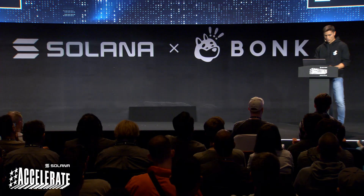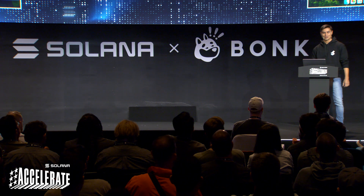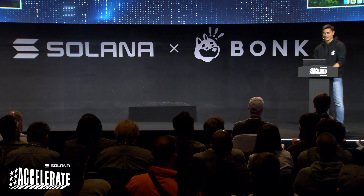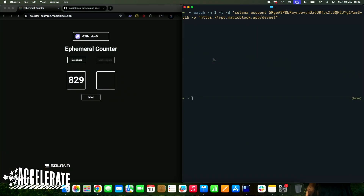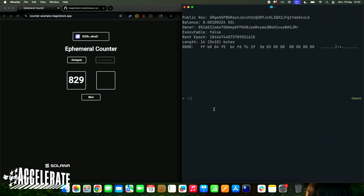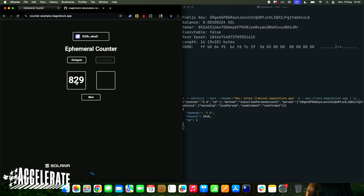Now I'm going to switch to a demo. Here is the mother of all tutorials — the counter smart contract. In the top right, I'm going to register and watch the account on Solana. On the bottom right, I'm going to subscribe to WebSocket updates for this account from the RPC of the ephemeral rollup. Here I'm incrementing the counter — our smart contract has a PDA to store the value of this counter, and I can run a regular transaction to increment it.